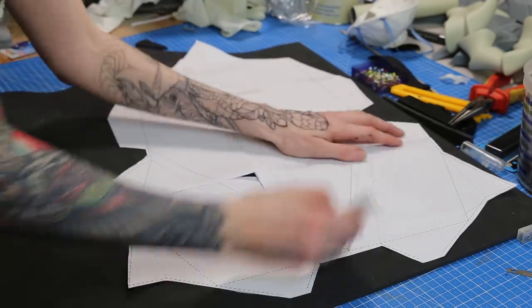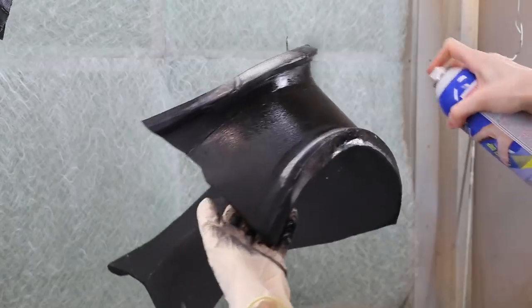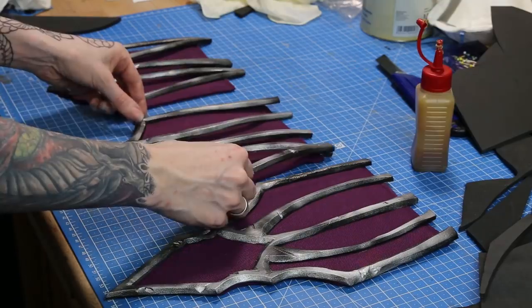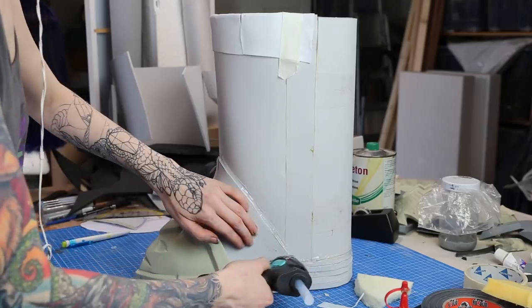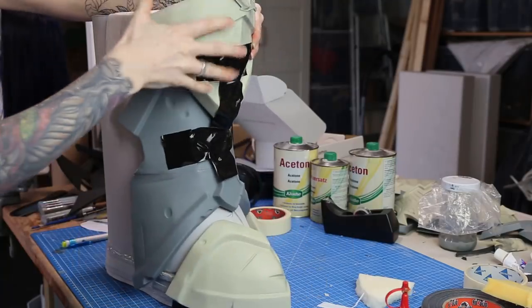3D printed armor can get very heavy, especially with the huge parts we printed for Death. To make some armor parts more comfortable for Ralph, I made them out of foam — it is so easy to work with and you're super fast. You just need to seal the surface of the foam and then you can start painting it. The boots are the biggest part of the costume — they are so huge. I built the base of the boots with foam and glued some of Ralph's old shoes inside, so he's actually just wearing old Chucks. I covered the foam with wetting fake leather and fabric, and the weathering makes the whole thing pretty authentic.